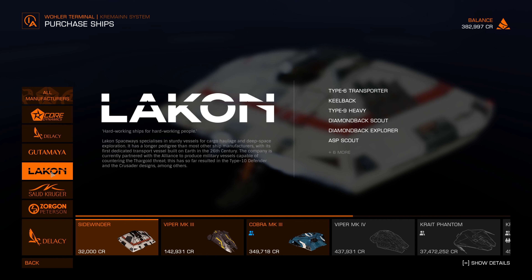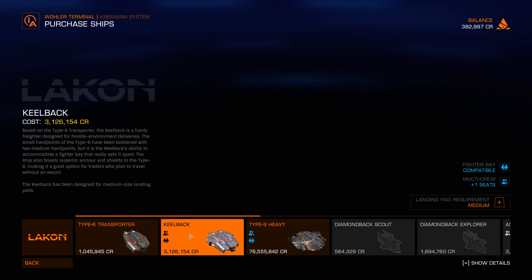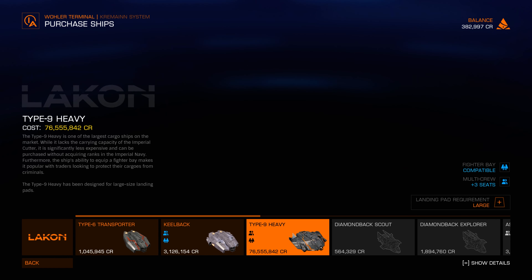Lakon — 'Hardworking ships for hardworking people.' Lakon Spaceways specializes in sturdy vessels for cargo, haulage, and deep space exploration. It has a longer pedigree than most other ship manufacturers, with its first dedicated transport vessel built on Earth in the 26th century. The company is currently partnered with the Alliance to produce military vessels capable of countering the Thargoid threat. This has so far resulted in the Type 10 Defender and the Crusader designs, among others. The Type 6 Transporter — that's 3 million, which I cannot afford — and another ship at 76 million. That's crazy.